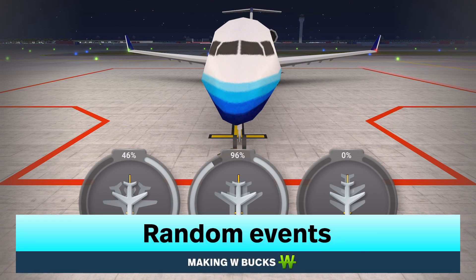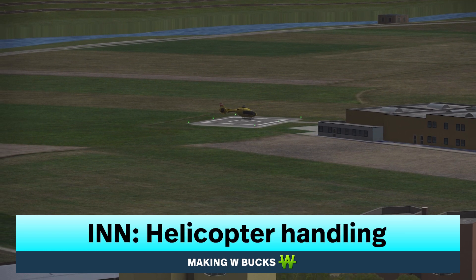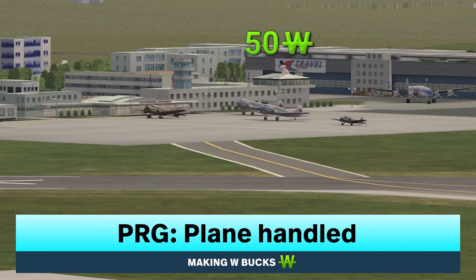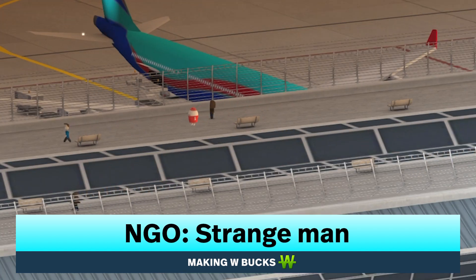The last way you can get W bucks is from random events. There is a special helicopter in Innsbruck, there is a plane in Prague, and there is a strange man in Nagoya that you can tap on and get 50 W bucks.